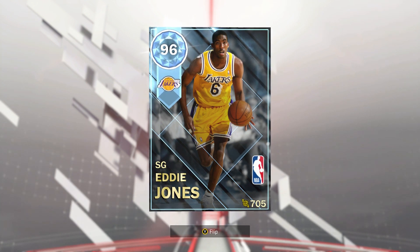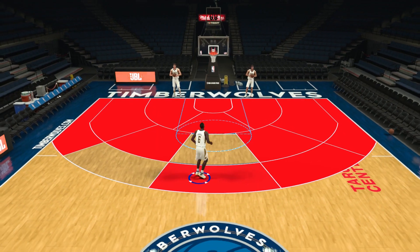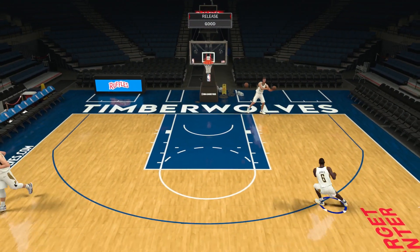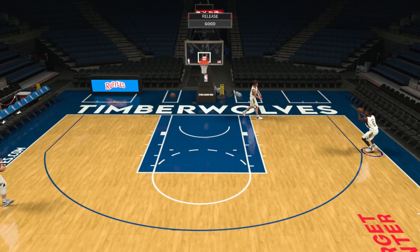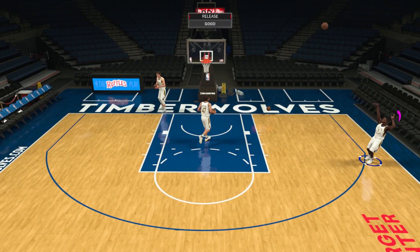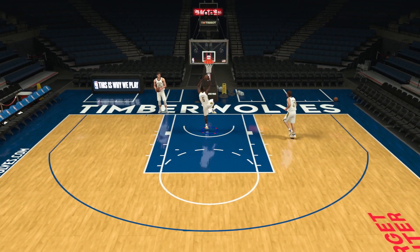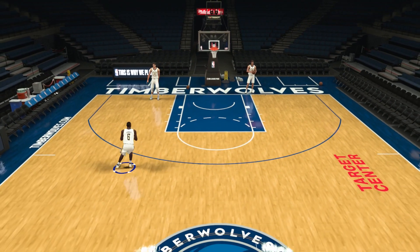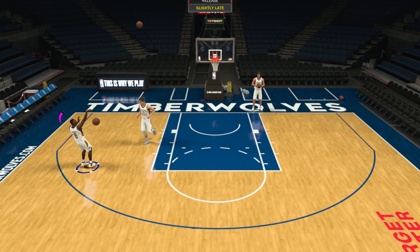Eddie Jones is an absolutely incredible card, and a lot of the time for less than 10k MT — you can't get much better. His hot zones cover nearly everywhere on the floor, just like Curry. Eddie Jones' release is so easy to time. His shot isn't as good as Curry's ratings-wise, but he's one of the better shooters in the game, and with catch-and-shoot you can't get much better. Going to the basket he's an elite dunker and elite finisher, and he's going to be one of the best defenders in the game.